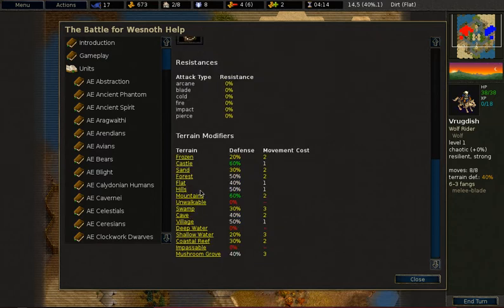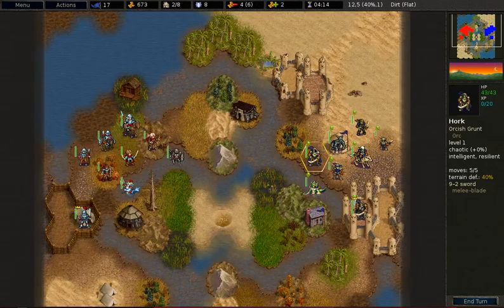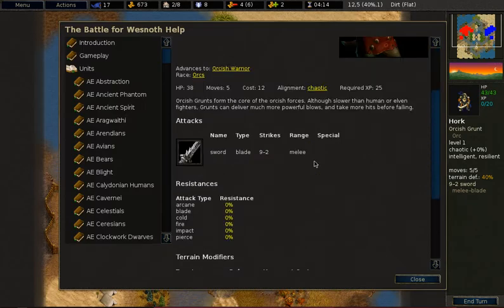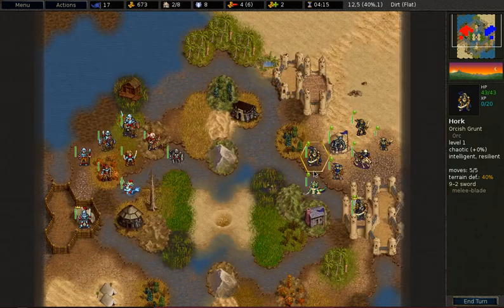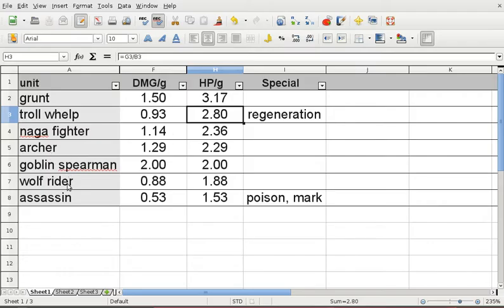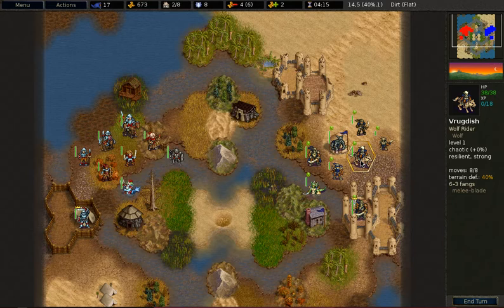This unit can move pretty fast in hills and reasonably fast in mountains, and all the Northerners share this quality. Where most units will take 2 movement cost to move in the hills, these units will only spend 1 movement point. Looking at the damage per gold and hit points per gold, you will notice they are comparatively very low. So don't recruit any Wolf Riders unless you need a scouting unit with high moves.